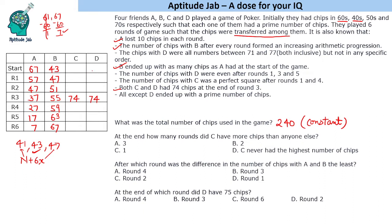Since one person loses chips and another gains them, the total stays constant at 240. We find C plus D for each round by subtracting A's and B's chips from 240. At the start C plus D is 130; after round 1 it is 136; after round 2 it is 142; after round 3 both C and D had 74 chips each (C+D = 148); after round 4 it is 154; after round 5 it is 160; and after round 6 it is 166.